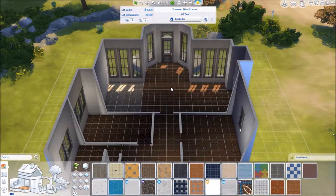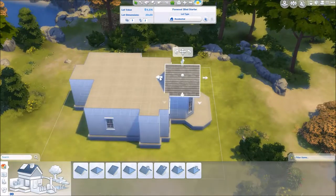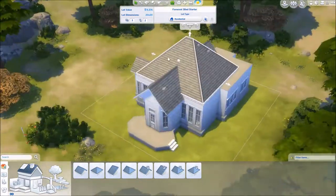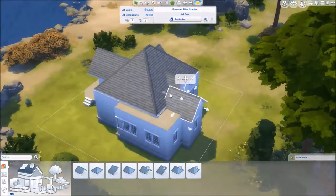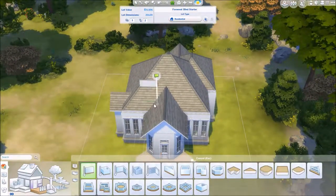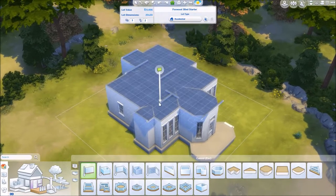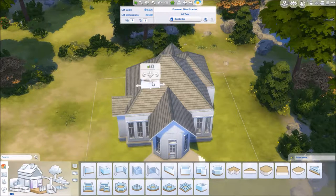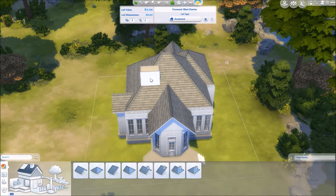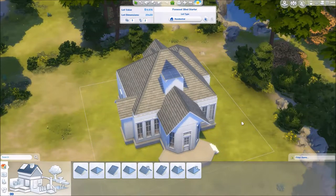Just throwing in some windows here. I end up doing the smallest of the three bedrooms as an unbelievably minimal nursery with just a bassinet — that's literally it. Then the medium bedroom has two kids beds in it, so you could theoretically have three to four children in this starter. The nursery is definitely large enough to have two kids beds if you wanted, so you could get a pretty large amount of time in this house for a larger family without cheating for money.